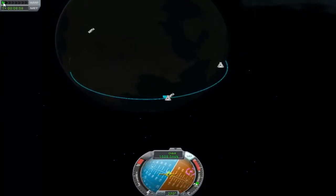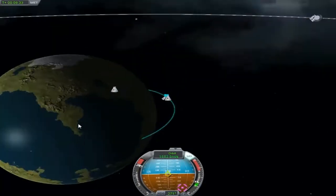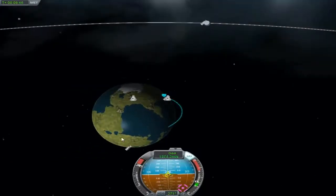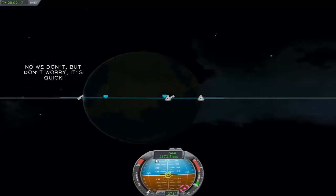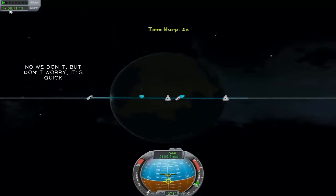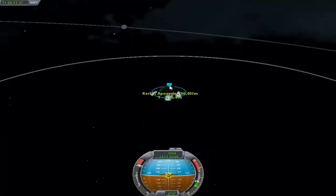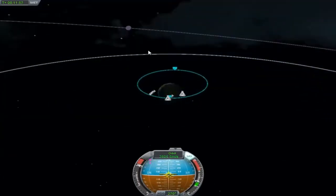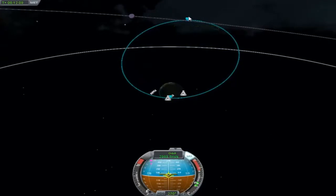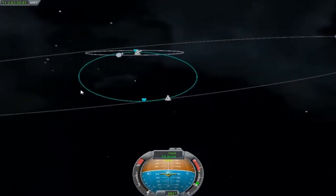I'm pretty sure that if I can do that, it doesn't matter how fragile the landing legs are — I would have made that landing. I actually think it was a pretty good landing in the first place. So what we've already done is we've been through stage one and two and we're just about to get into an orbit around Kirbin. The other thing is the rocket has to be able to make it back as well — it has to be able to take back off again.